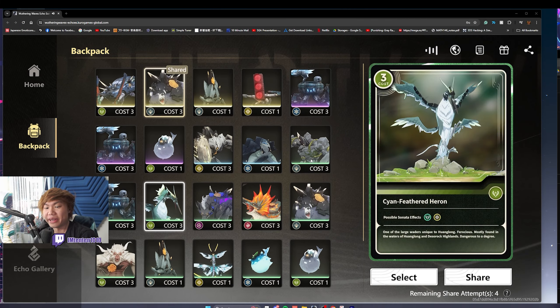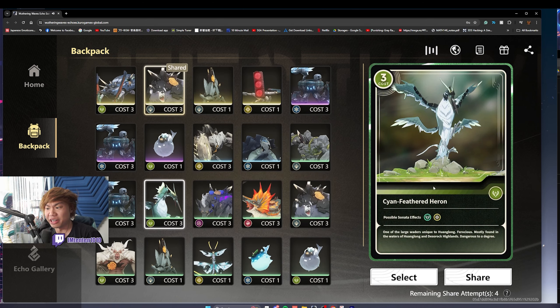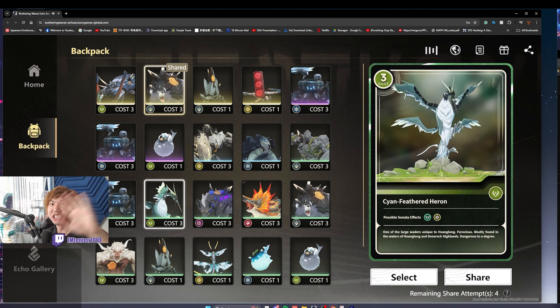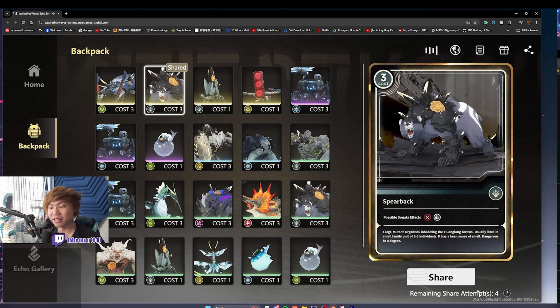A lot of people are overcomplicating it by saying if you're going to main an arrow character, make sure you pick the cyan feather because it's really good. While it is true that the Echo is good, here you can see I got a green one — and you never pick a green one over a yellow one, because you grief your data bank so much. You're going to get through this part so fast that it doesn't really matter. Your stats are going to be bad anyway. Besides, you don't actually know if you're going to main an arrow character in the end, and even if you do, you're just going to switch out for the boss Echo at the end anyway. So don't stress on which specific Echo to pick — just click the yellow free cost.